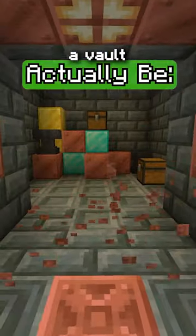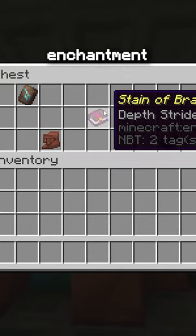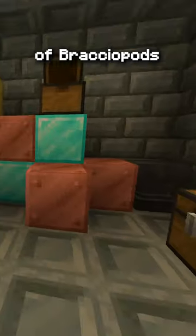They add the trial keys, and they unlock a vault that has two diamond blocks, a new armor trim or pot thing that no one wants, and a new enchantment called Stain of Brachiopods or something.